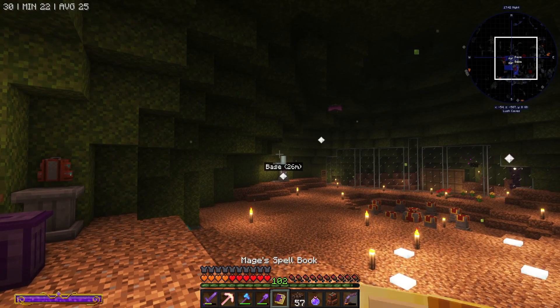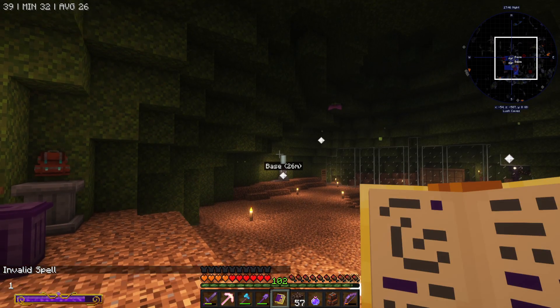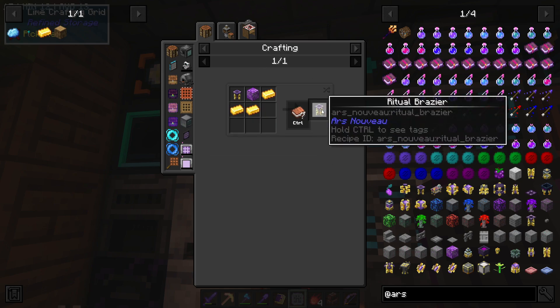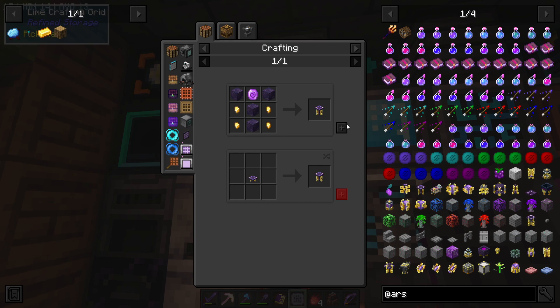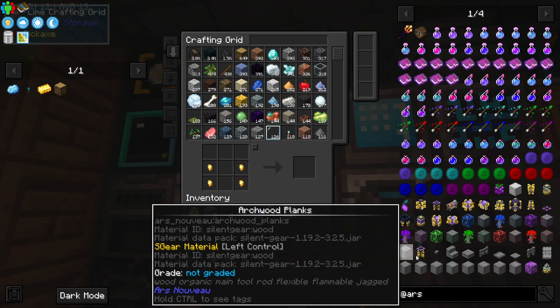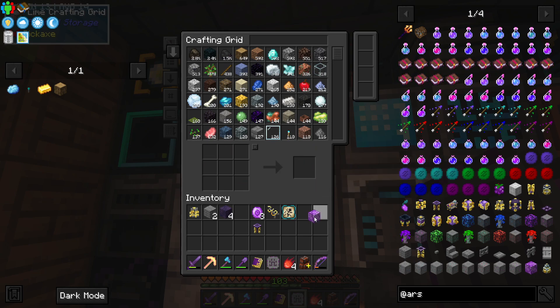Obtained by defeating the Wild Chimera - I think that's how you say that. So we can't actually make this until we have summoned that boss. Z is zoom so I'm guessing it's conflicted. I think I need to summon the boss, which requires one of these - this is what I made. I don't know what I've done with it though, I could have lost it. It's now a source gem block which we can actually make.